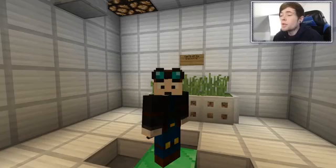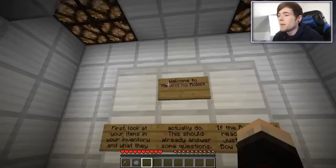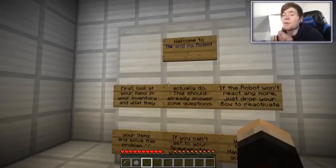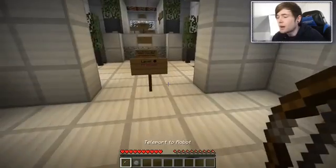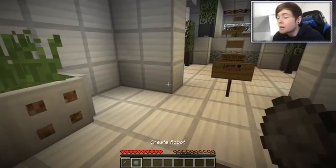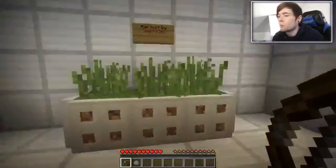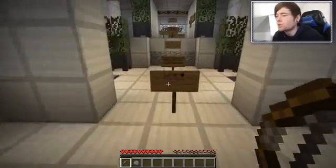Dan here from the Diamond Minecart, welcome back to another Minecraft video. Today we are inside a brand new custom map called 'Me and My Robot,' which I am super excited about because I've always wanted a robot. The items in our inventory let us create a robot look, create a robot, and teleport to our robot as well. I've read all this already, so let's go to level one.